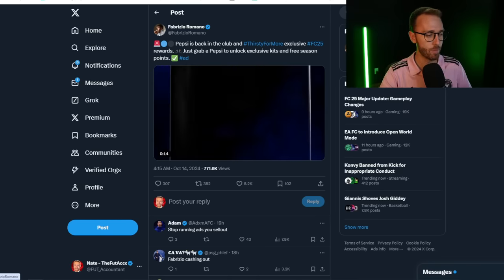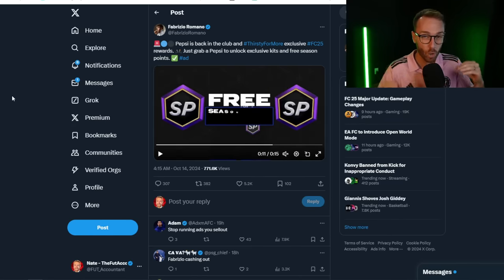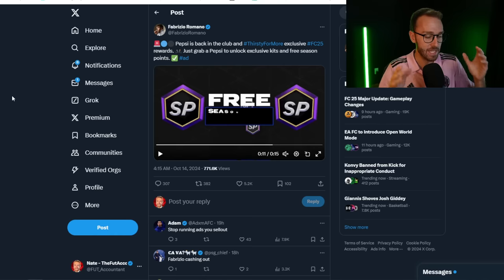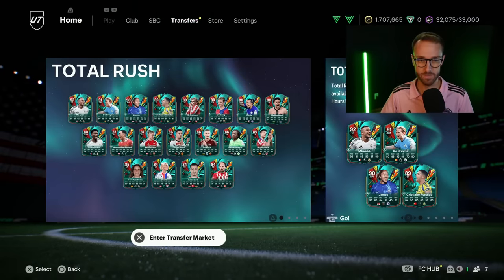Fabrizio Romano tweeted about the new Pepsi and FC25 rewards you can get. The interesting thing is last year it was just kits, but now it's kits plus SP — I believe 400 SP per code, with a maximum of 10 codes per account. Unfortunately, this is only in Europe, specifically the UK. You have to grab a Pepsi Zero Sugar, which has codes on the packaging, and redeem them for the kits and SP. Be on the lookout if that interests you, but it won't help me since I'm in the US — it's region locked, similar to the Uber Eats pack promo also running in Europe.